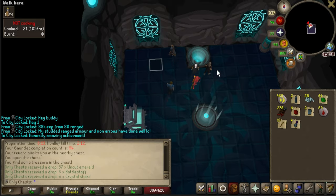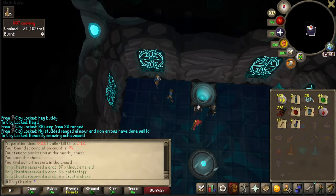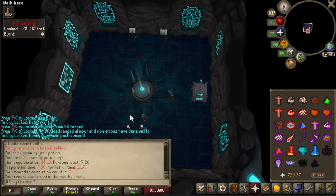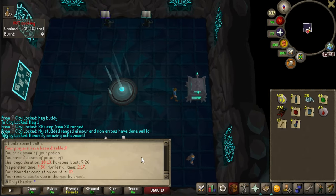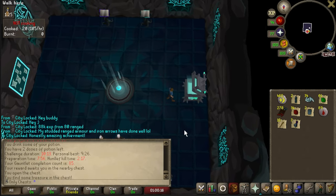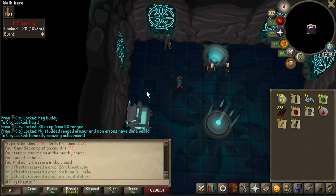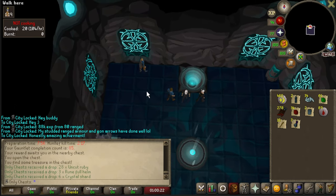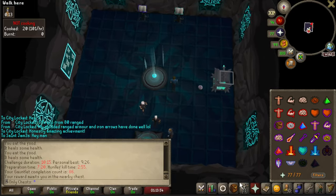KC number 84: six crystal shards, six battle staves, and 37 uncut emeralds. I love to see the crystal shards when they're maxed. Not our fastest Hunllef time but two minutes 17 seconds is pretty good. Let's go ahead and slap this open - that's KC number 85. We got full crystal shards again - love to see it - and some rubies. That's always good to make adamant ruby bolts for raids. Some runeful helms too.